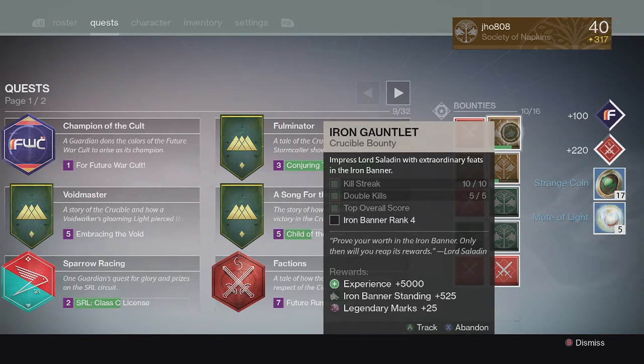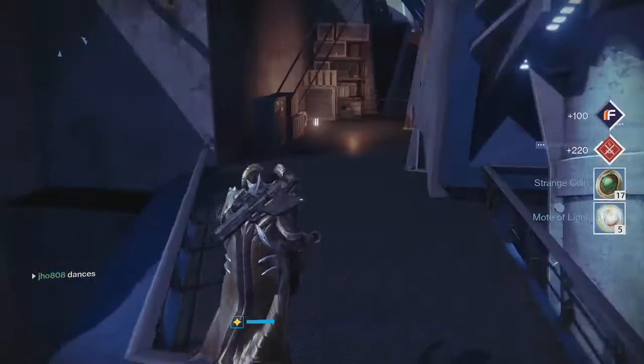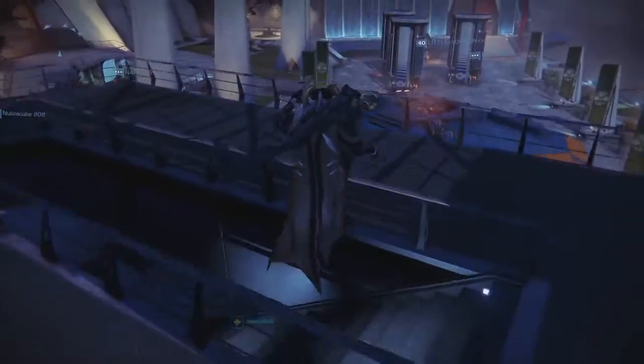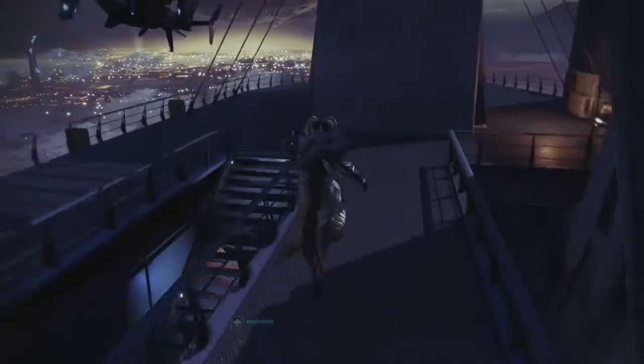Heading into my weekly Crucible Bounties on my first character, my Warlock — we ended up getting 17 more Strange Coins. Pretty good drop. I actually like getting Strange Coins because it's useful for Xur and anything he may sell. I'd rather get Strange Coins than a useless Legendary item, so pretty good.